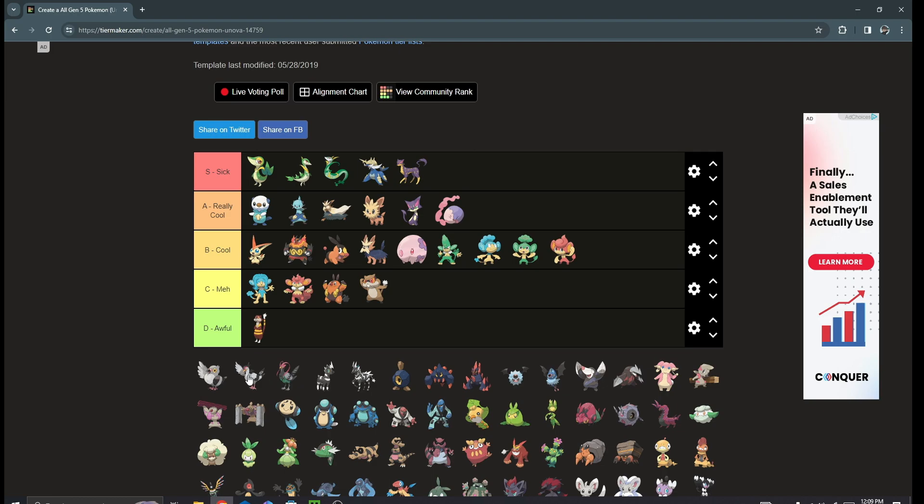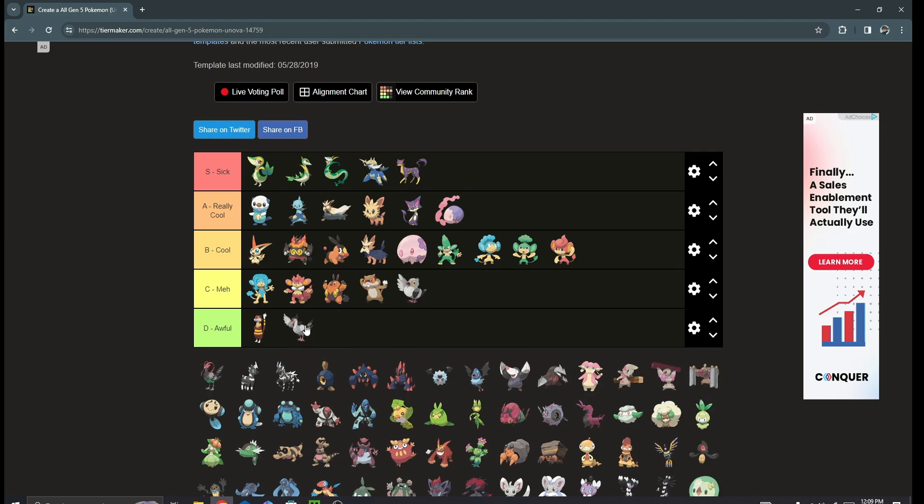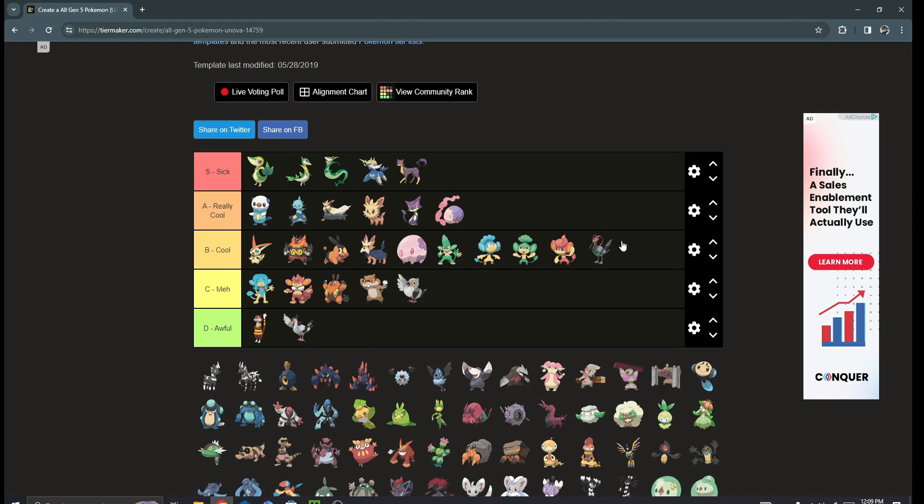Next we have the Pidove line. I wish they had the female version available to rank separately because I'd put that in F tier. Tranquill is terrible, and Unfezant — I like the male one at least; the female one pisses me off. Backstory: I got like two shiny Pidoves and they were both female. I was so pissed off — that's one in eight thousand in Black and White, and I also got a one-in-thirty-thousand shiny Pidove in PokéMMO that was also female. Really frustrating.